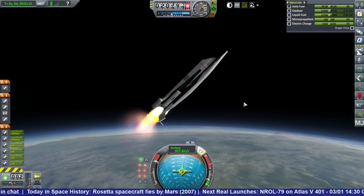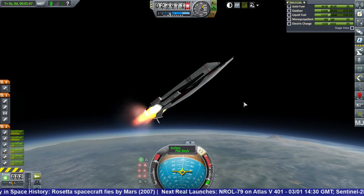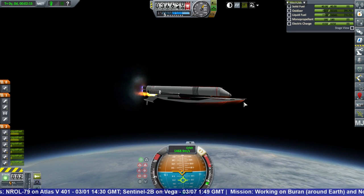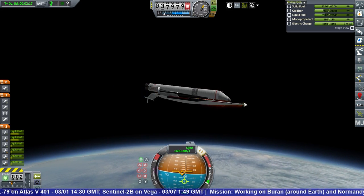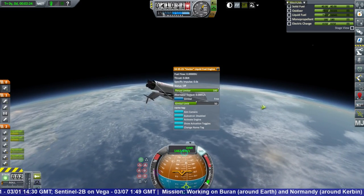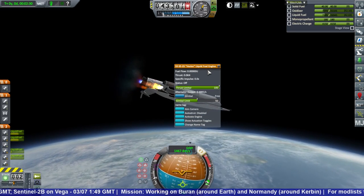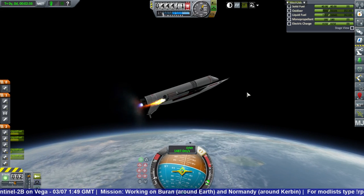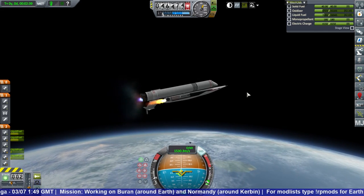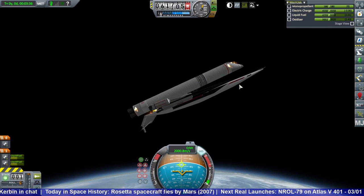Probably more than that actually — I think I still had the oxidizer in when I checked that number. Here I was not feeding fuel from the booster into the Normandy because of balance issues you can already see. I had to shut down the engines and turn off those other two. Interestingly, that was a suggestion made during my Buran test in the same stream to maintain balance as it approaches orbit. I used that suggestion here and was able to use all the fuel in the booster before it separated.